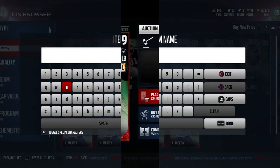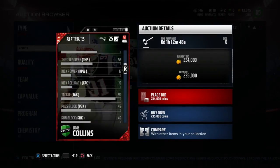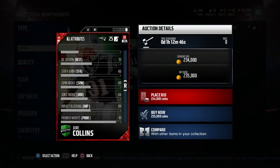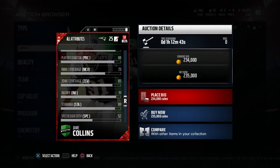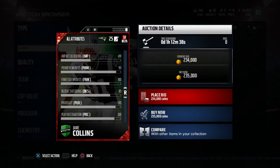The next card we have is Jamie Collins. He has an 84 speed, 75 strength, 87 acceleration, 90 tackling, 88 play recognition, 81 block shed, 90 pursuit, and 86 hit power. Damn, he's got an 85 zone? Wow, he can really do it all. He's got a 91 power move, 80 finesse moves, 81 block shed, 90 pursuit. He can cover real well too.